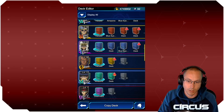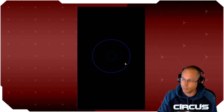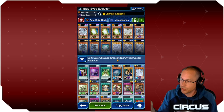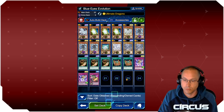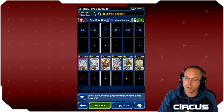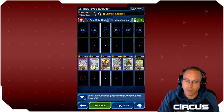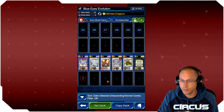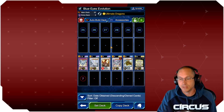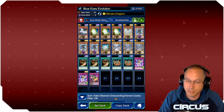The next deck I built on this account was a Blue Eyes deck, again to the best of my ability. The Harpy one took about four weeks and this one took another four weeks. I did buy a structure deck as a shortcut through some boxes, but I built a pretty much fully functional Blue Eyes deck. Honestly, I kind of gave up on it because I didn't find it as fun to play.